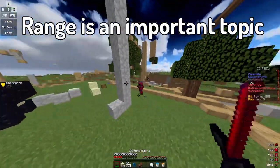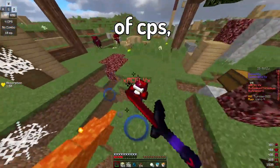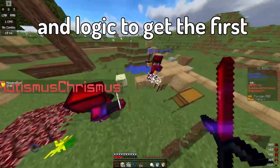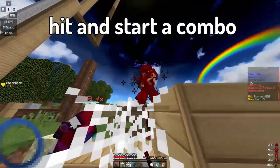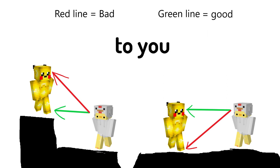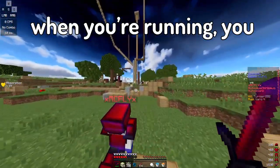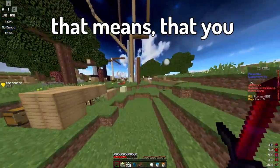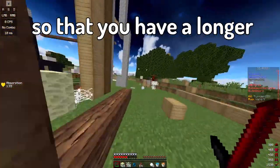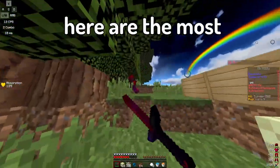Range is an important topic. If both players have good aim and around the same amount of CPS, it's all about using items and logic to get the first hit and start a combo. Keep in mind that you always have to aim at the thing that's closest to you. When you're running, you have a longer range. That means you should try to stop your opponent from running so that you have a longer range than them.